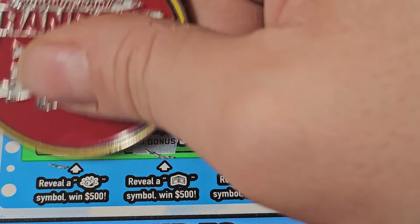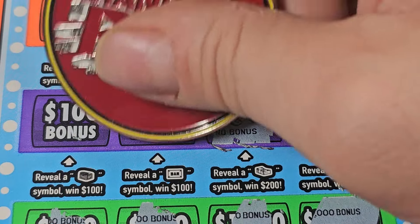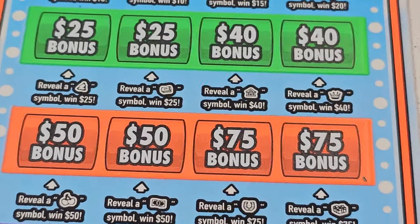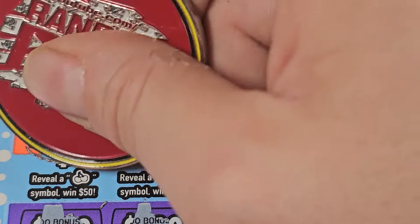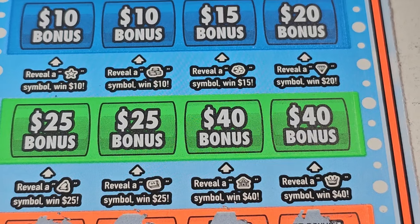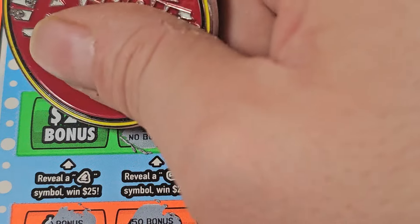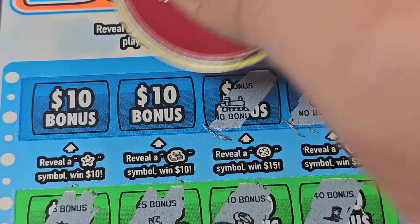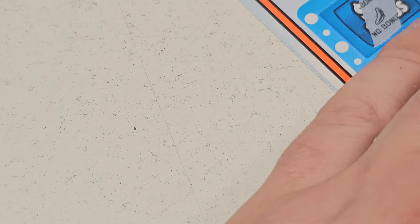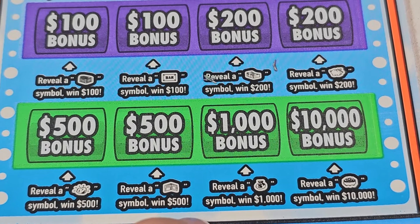How about $1,000? 500, 500, 500 — no bonus. 200, 200, 200, 100 — nope. All right, 75s and 50s — dirt bike or quad, whatever that would be. All right, 40 and 25s — one of these would give us profit. 20, 15, 10, 10, 10 — nope. All right, last ticket — come on $10,000, that would give us a little bit of profit.